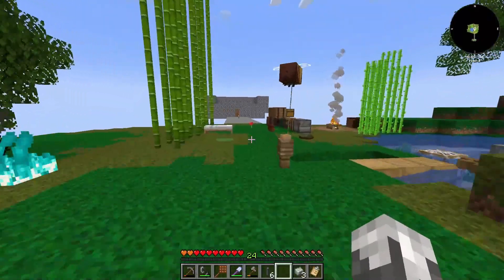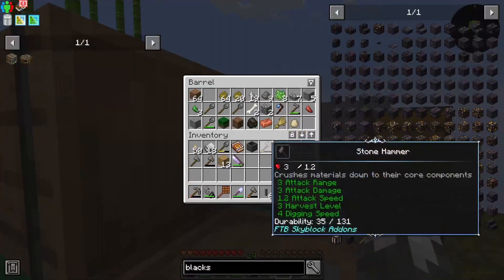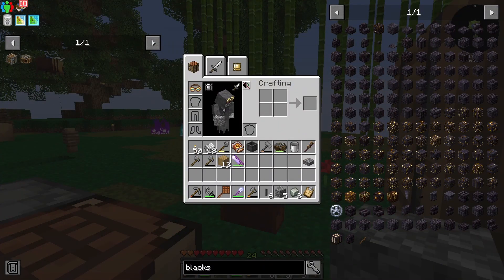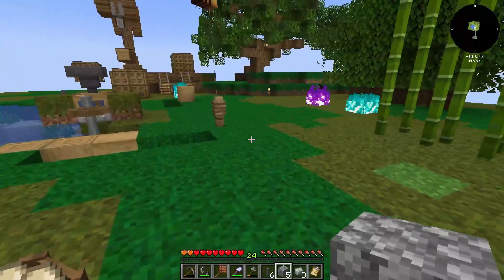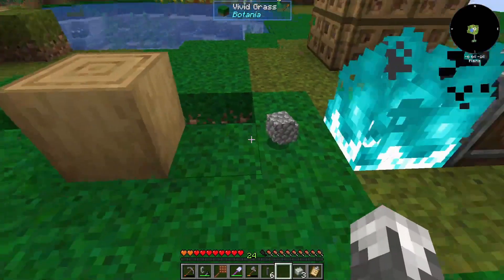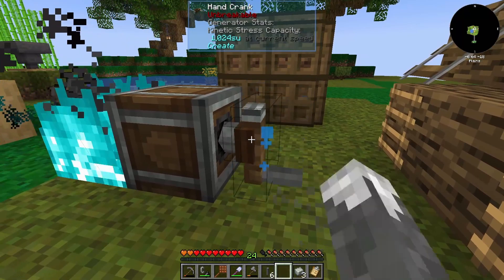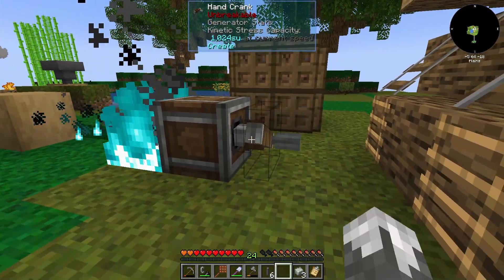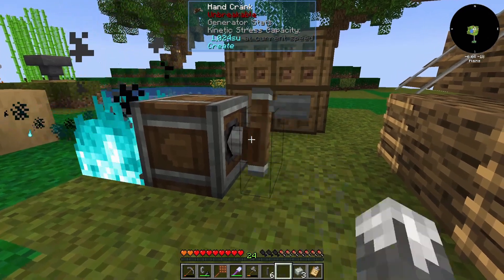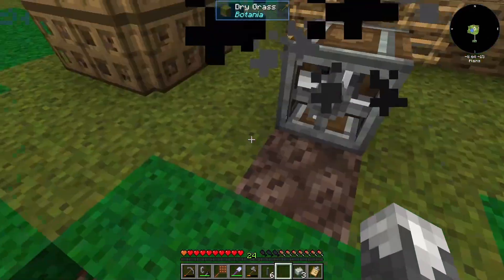I only have two pieces of cobblestone - that's one thing I forgot to get. We've got seven slabs, which means we can do this. I throw these guys and - nope, I need to shift. And I think that just burned them up. Yeah, I blew them the wrong way.